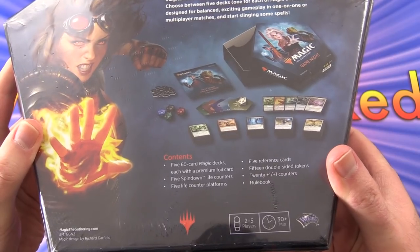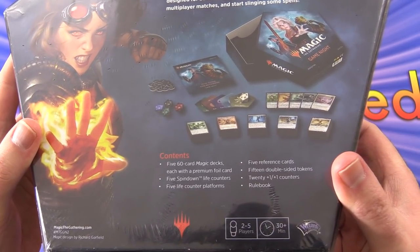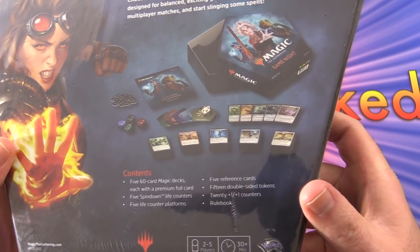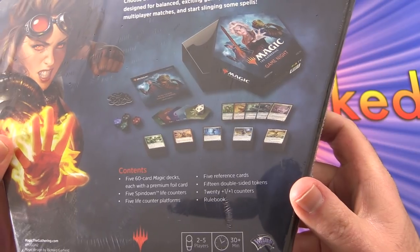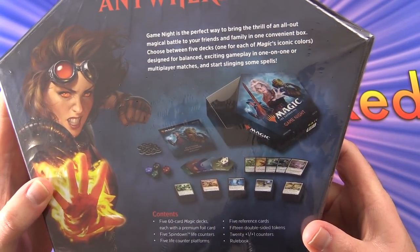You get five 60-card decks with a premium foil card in each one, five spin-down life counters, five life counter platforms, five reference cards, 15 double-sided tokens, 20 plus-one plus-one counters, and a rule book.